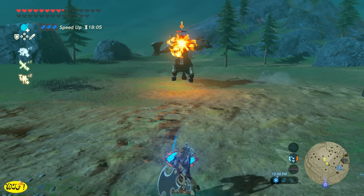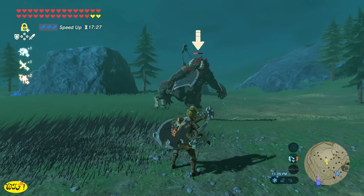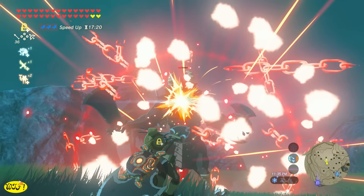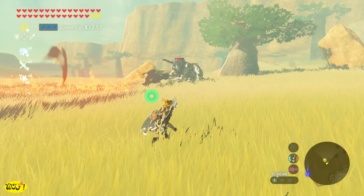You can even parry the fireballs, however I would not suggest this in tall grass. Another way to handle the fireballs is to use stasis — but make sure to hit him or he's just going to finish his attack. If you can't parry the fireballs or use stasis, the next best thing is to run away, and it's a lot easier to run from the fire the closer you are to him.